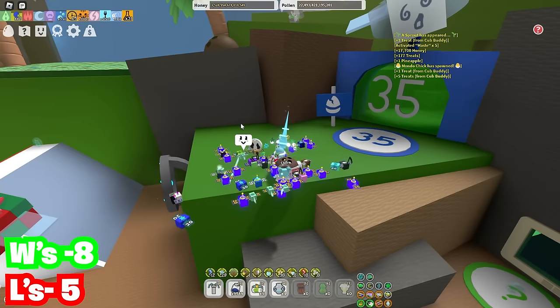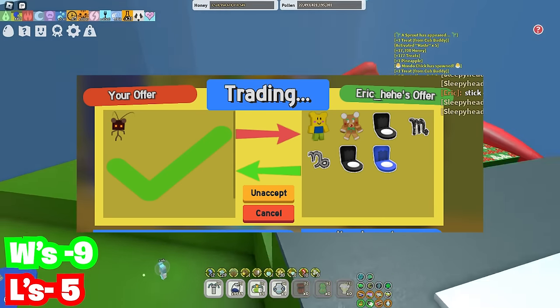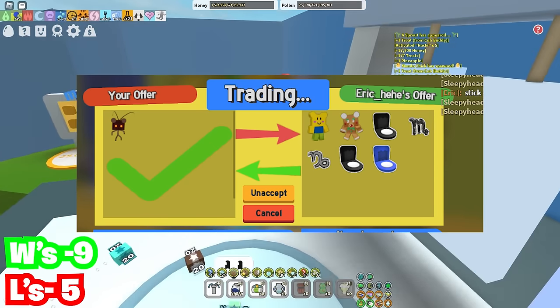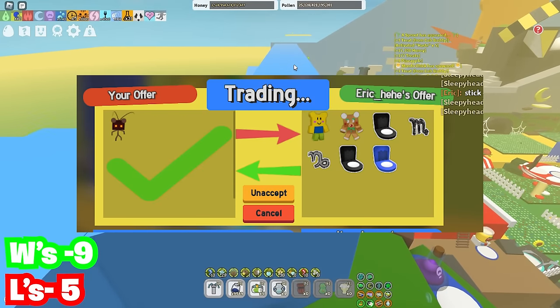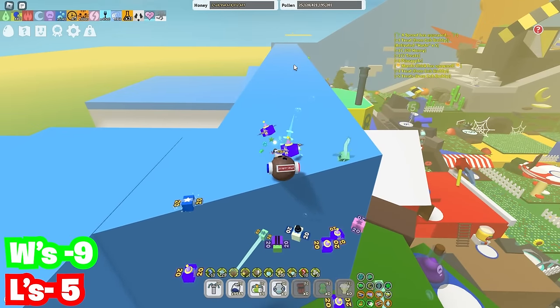Then we have another stick cub buddy over here, and this is actually a mega W because the stick cub buddy is dropping in value every single day as more are generated. But bro literally got a noob cub buddy — which is already rare, I think that's from 2019 — and then you also got the gingerbread cub buddy from 2020, plus three different hives and two star signs. This is actually such a free trade — wow, obviously a W.